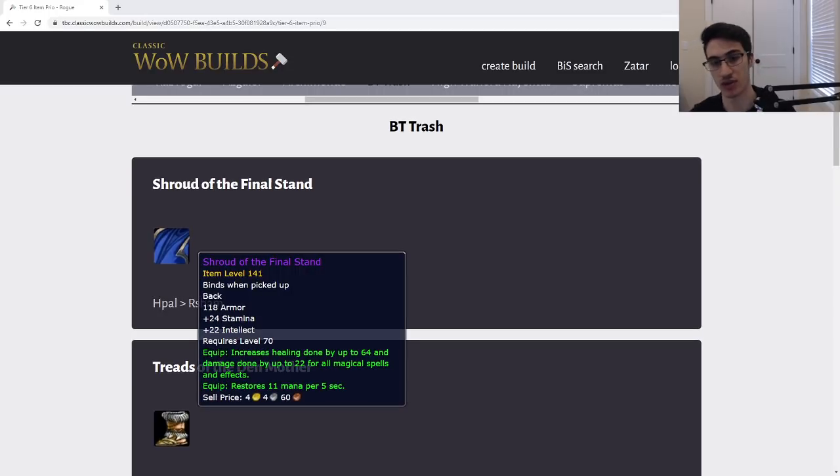First up is the Shroud of the Final Stand. It's a healing cloak without spirit on it, so the Kael'thas cloak — the Sunshower Light Cloak — is going to be better for Druids and Priests. But if your healers want the 11 MP5, this is a better overall item for a Paladin or Shaman. For Holy Paladins on the Holy Light build focused on tank healing, this is considered best in slot to have as much mana regen as possible to infinitely Holy Light and keep your tank up.